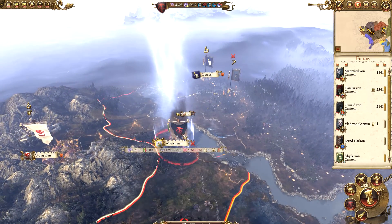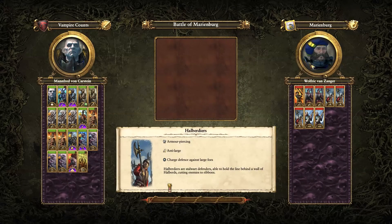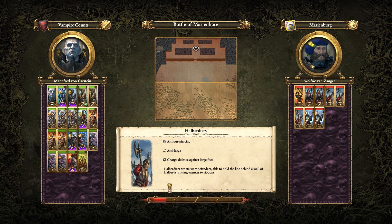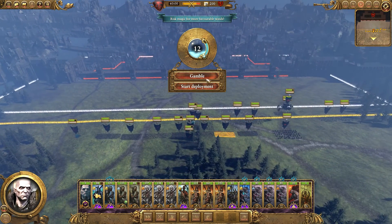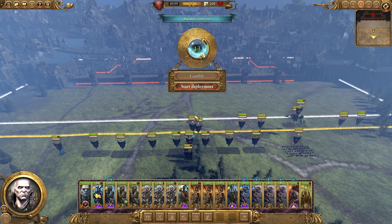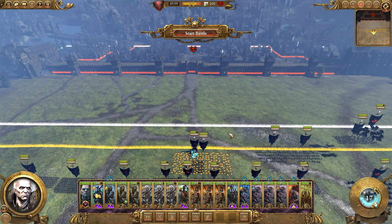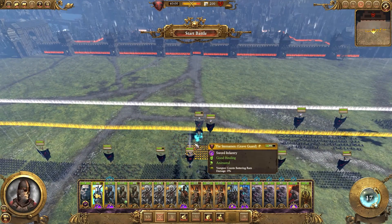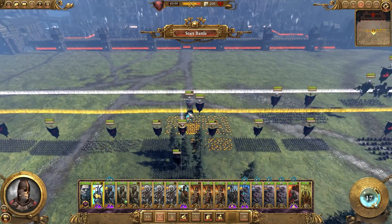Here we are sieging Marienburg. Without further ado let's jump in and fight this one on the battle map. We're going to gamble for more winds as we do use magic quite a lot now, and we got quite a nice amount. Let's start the deployment - I'm probably just going to march towards this gate. We are actually going to use the battering ram this time. I might take the sternsmen forwards with that battering ram.